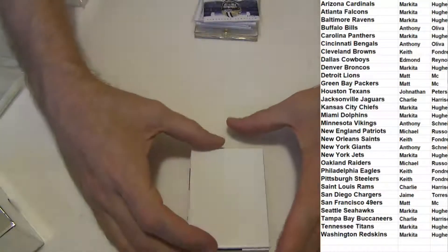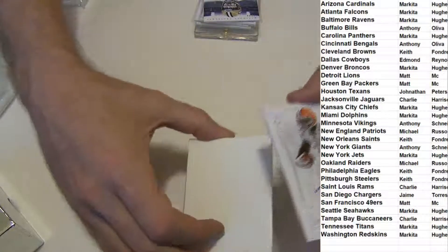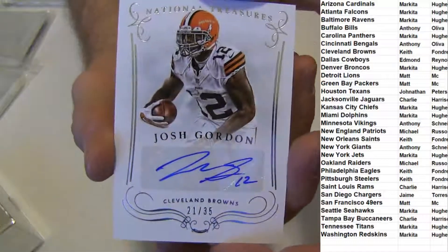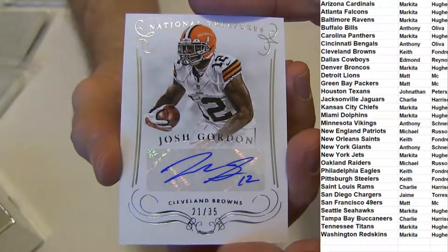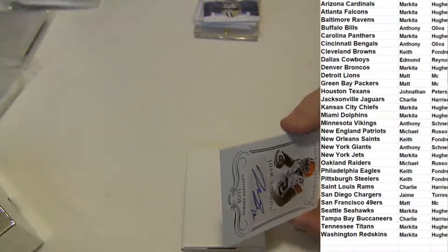They got Dorsett on the Broncos and Dallas in this set this year. Crazy hit coming up — 21 of 35, Josh Gordon, the auto.